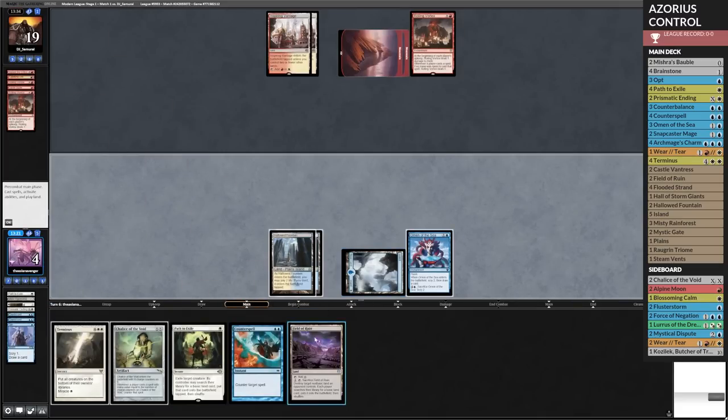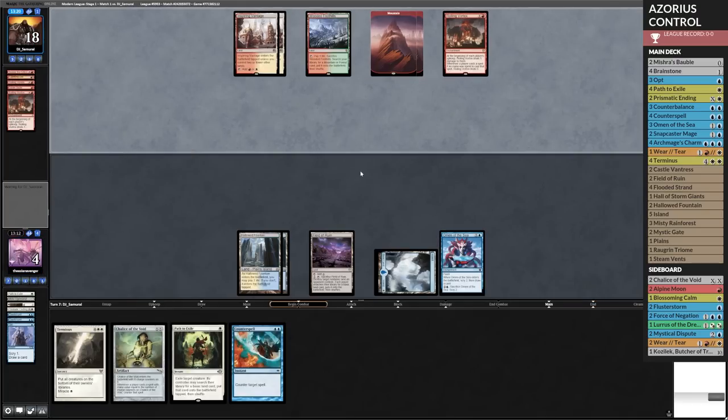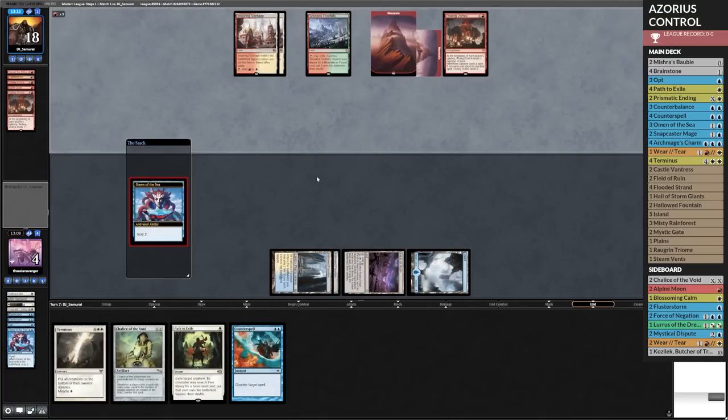I need the land, so unfortunately I've just got to take it. I fall to 3 — so that means lots of things kill me. Do we scry here? I guess we could. I'm going to just take a shot — I'm going to see if they have anything because I'm dead either way. They got it. GGs. Good game.